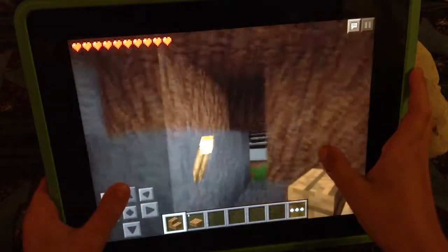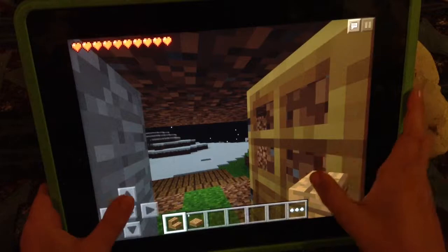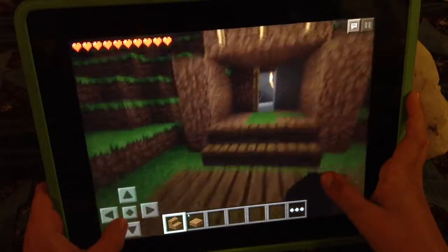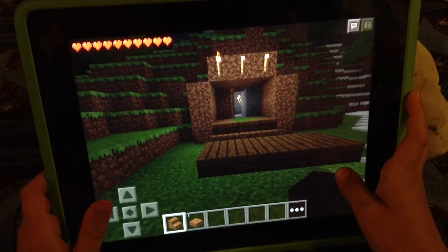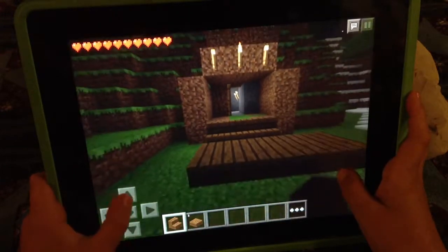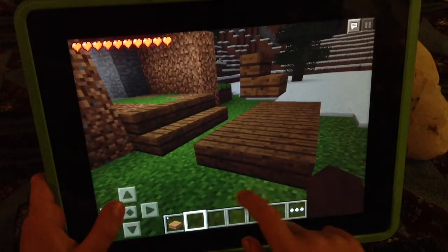So we have put our decorative items in — not very decorative. If you want to decorate, you can get things like paintings with wool and other items like that, but for now I think we'll just stick with this.